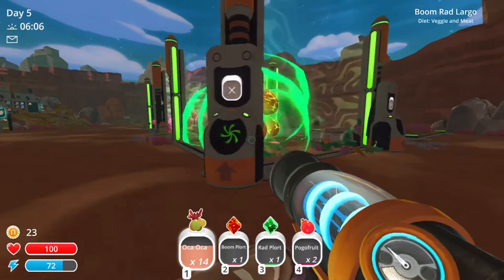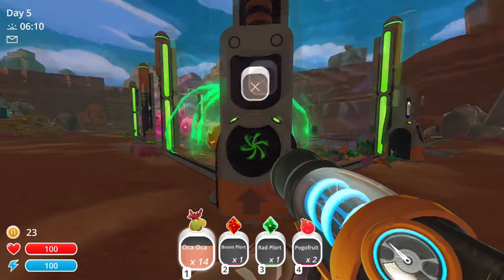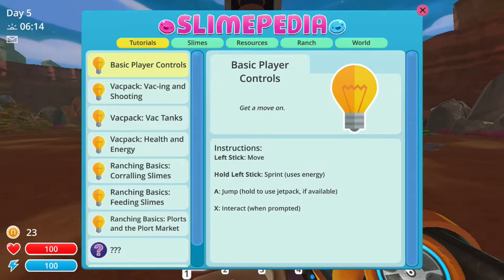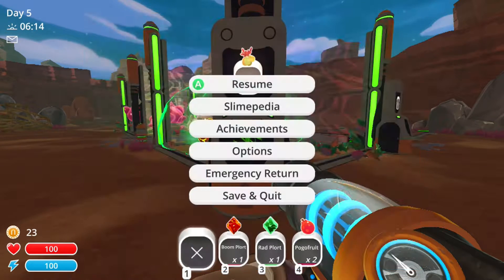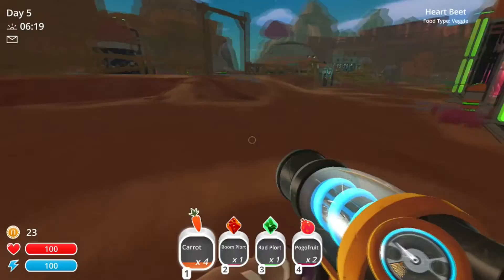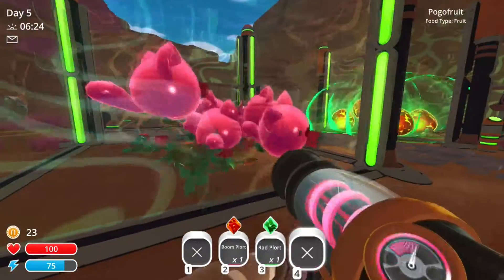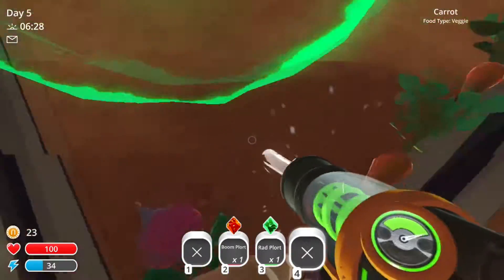Now I can only place one thing in there. Their favorites are the Oka Oka, so I might as well leave that there for them. I'm really hoping that was right because I'm pretty sure I just checked that like 20 minutes ago. Yes — because they want meat, that was the problem. So whatever, that's fine. They aren't going to really eat any of this stuff. I'll just transfer everything over into here because they will eat all this stuff, which is awesome — it's not going to waste.